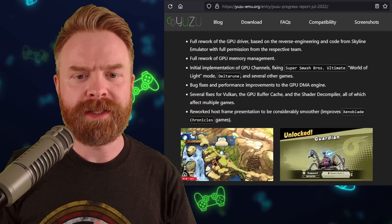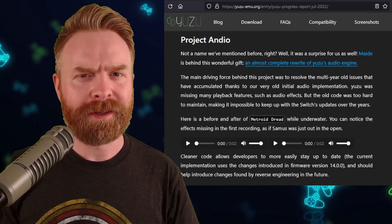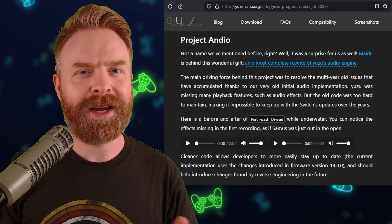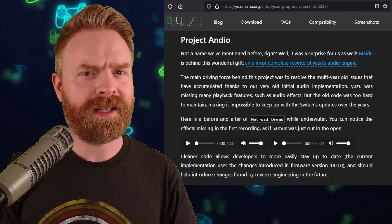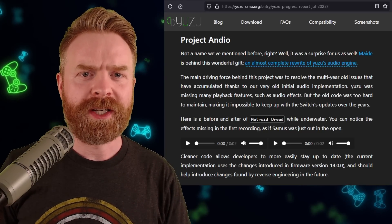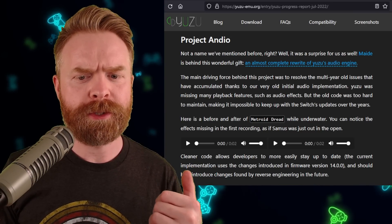We've got some bug fixes and several fixes for Vulkan. Yuzu is not only looking better, thanks to a bunch of work they put into their graphics engine — it's also sounding better, and that's thanks to Project Dandio, which was basically an entire rewrite of their audio engine. Thanks to Project Dandio, your game should sound better, and it also opens the door for future reverse engineering.